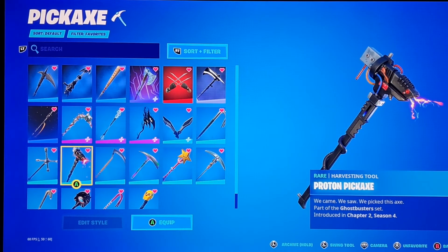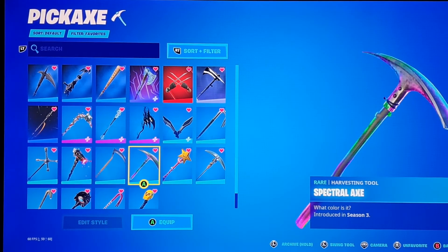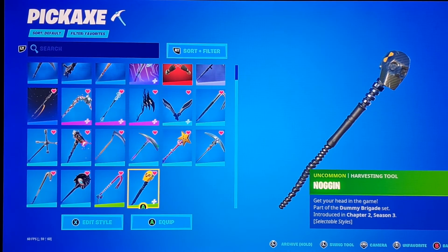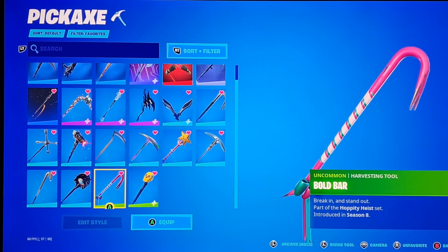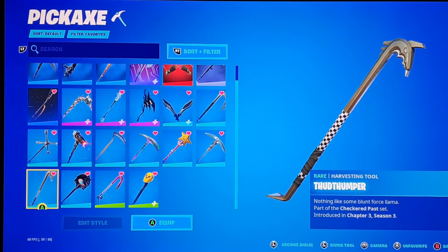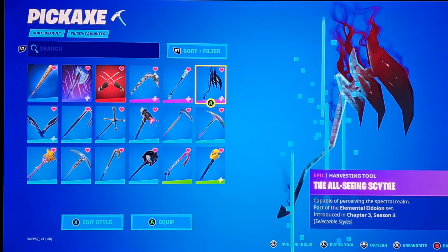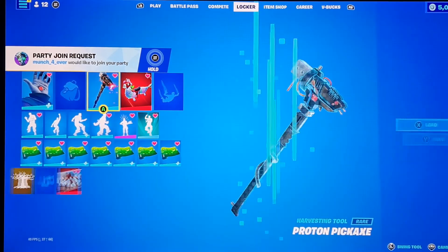Also the Proton Pickaxe from Chapter 2 Season 4, Reaper from Season 1, Spectral Axe from Season 3, Star from Season 8, Studded Axe from Season 5, the Noggin Pickaxe from Chapter 2 Season 3, Bold Bar from Season 8, Vision from Season 3, and Thund Thumper from Chapter 3 Season 3 — all really good pickaxes. Hope you guys enjoyed this video; if you did, make sure to drop a like and subscribe, and I'll see you all in the next video!